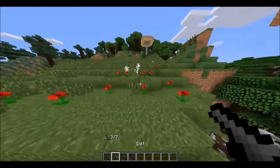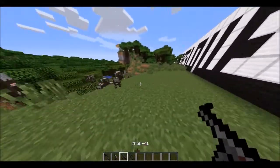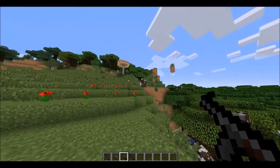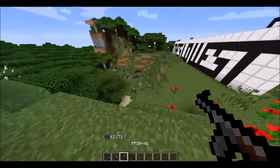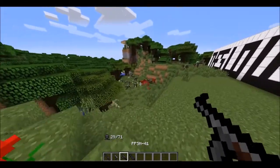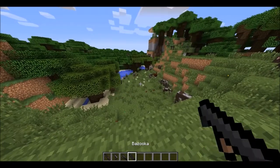Now we're going to test the PPSH-41 — this is my favorite gun. It has 71 ammo, and damn, this is the most OP gun in the world.